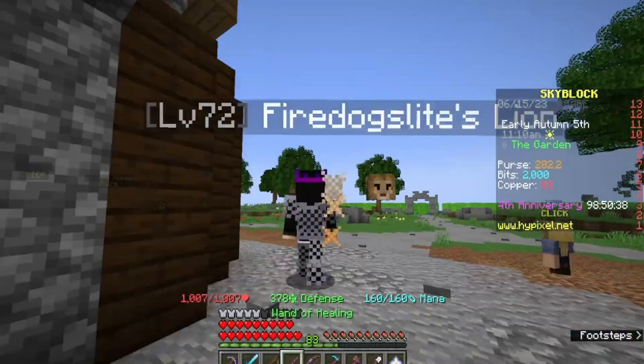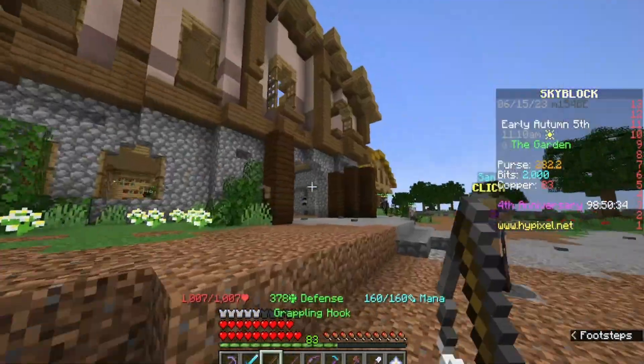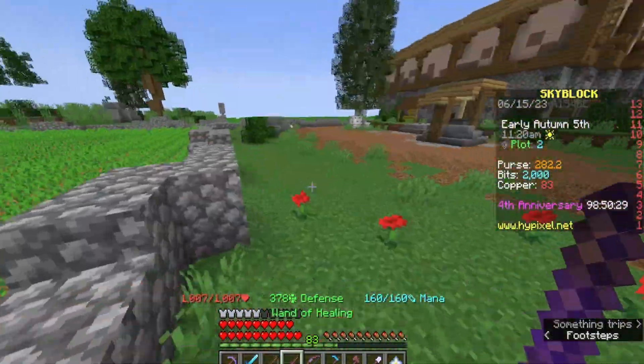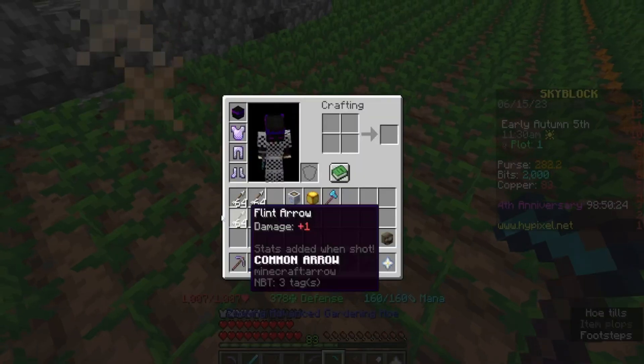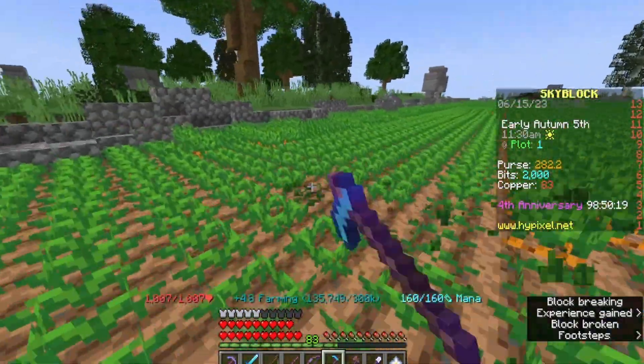So if you guys wonder how Replenish works, I'll show you. I'm going to go to the plot. Everything's still growing — carrots, yeah. Okay, accidents happen. So see, you just break it. Easy farming and it replenishes itself.